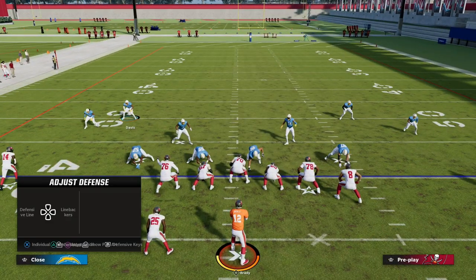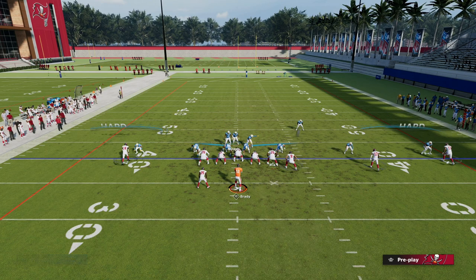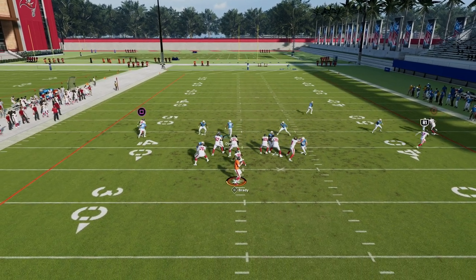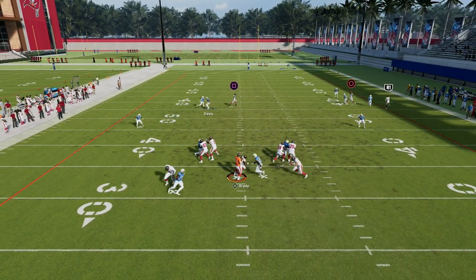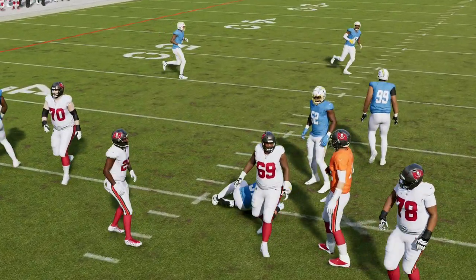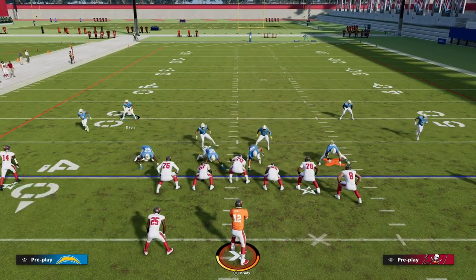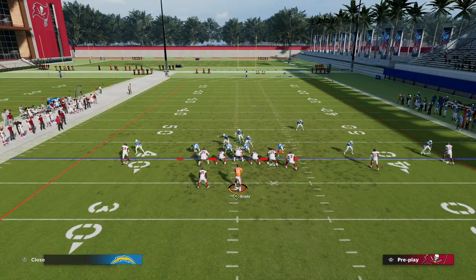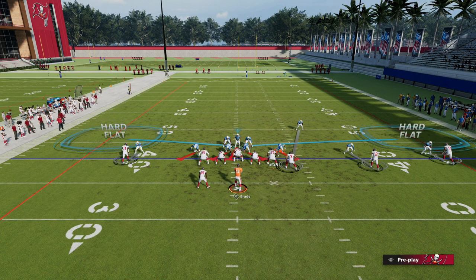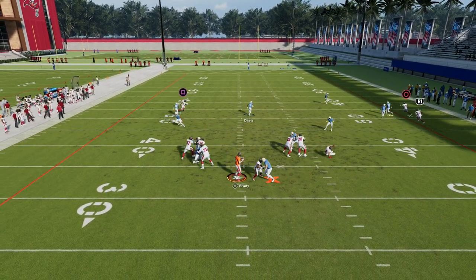Practice mode is a little fluky and won't always give exactly what we're looking for, but by and large it will. When they max protect and we zone out, look — our Edge Threats are still getting isolation. When you send four and they block seven, they're generally not going to double team the defensive ends; they'll double team the defensive tackles in the middle, giving your Edge Threats one-on-ones again.